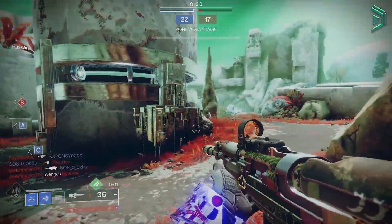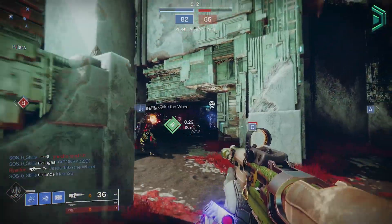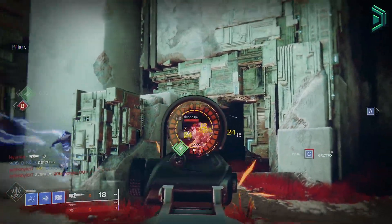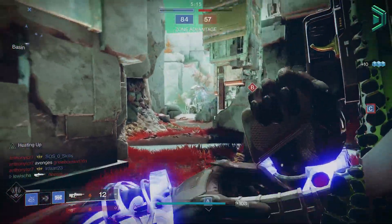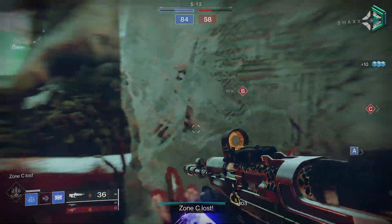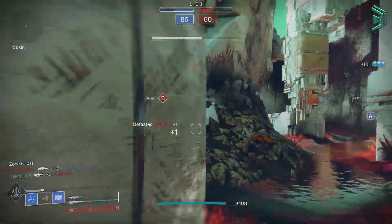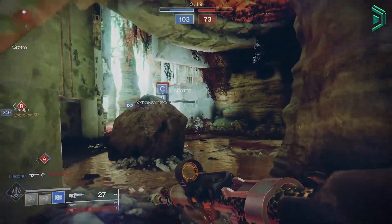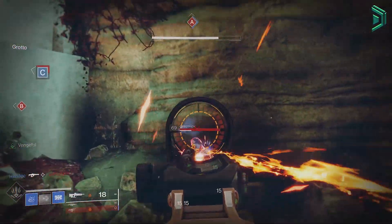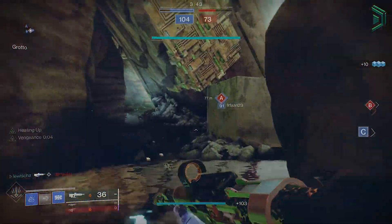Overall, definitely a good pulse to use in PvP and it's probably something I'll keep and use as an energy pulse rifle for now. Give me your thoughts down below. That is your quick god roll weapon guide for the new Jurassic Green pulse rifle in Festival of the Lost 2021. If you like these quick god roll videos, be sure to leave a thumbs up, comment down below, and stay tuned for more in my god roll playlist. Grind out those haunted sectors and I'll catch you all very soon for the next one.